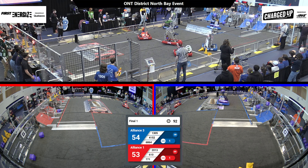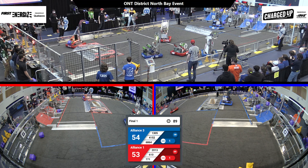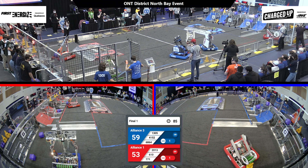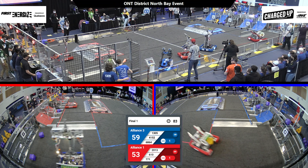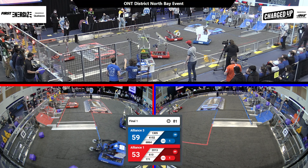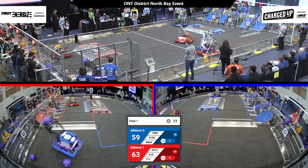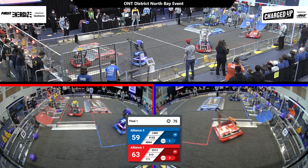Three, two, one. Blue Alliance has an ever-so-slight advantage as we go into teleop. Drivers now moving those robots around the field. 7-7-1 playing defense on 13-05 and 68-64. 13-05 not having much of it. 20-13 has a cube in their robot, just bouncing another cube into that bottom grid as they go by.